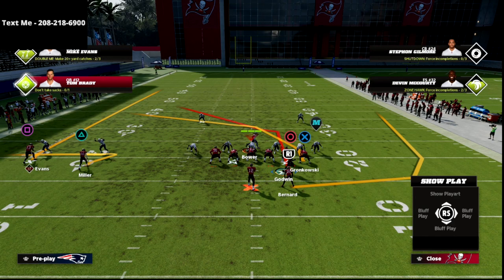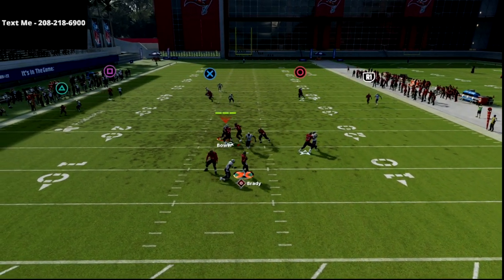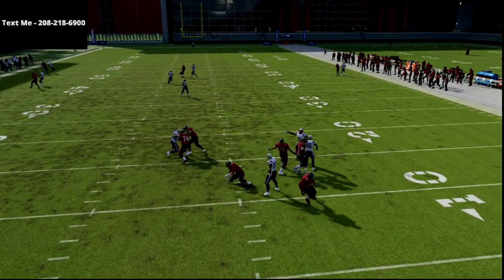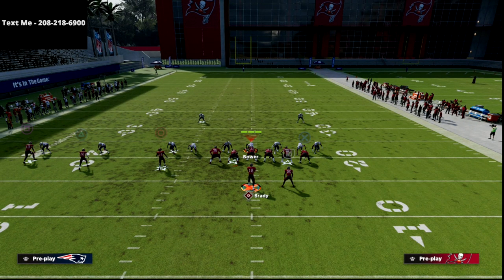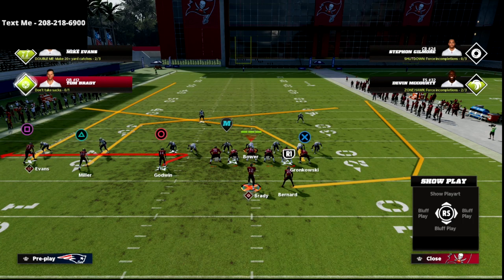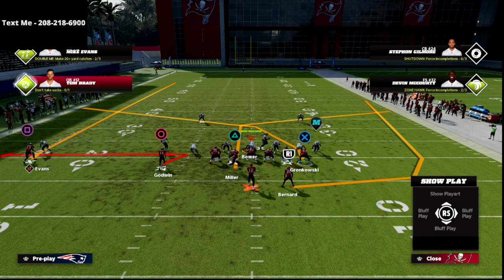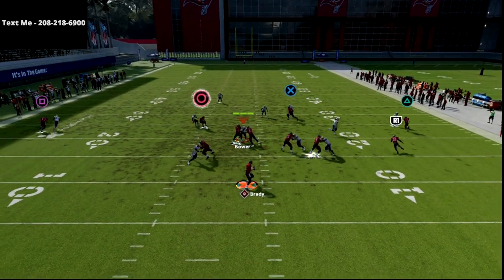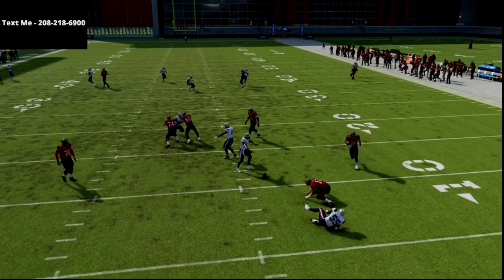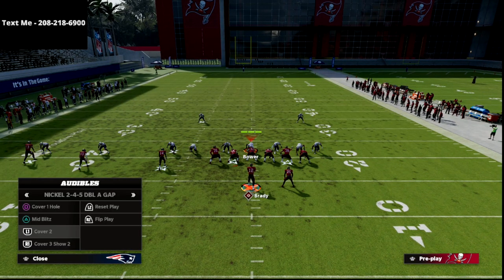So you see here, it's a really simple concept. Your first read is your zig, then the fade, then you're looking to your crosser, and if that's not open you're coming back to your post. Now in X Spot, the post actually comes from the outside. So it would look like this if you were in X Spot — I just put him on a hot route mastered post and motion him over. I actually prefer this better anyway because that post is a little sharper, so it's going to get a little bit better separation against man.